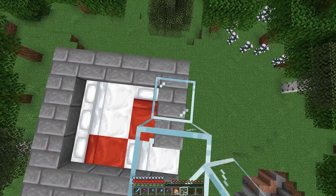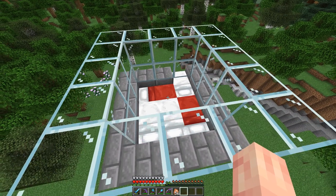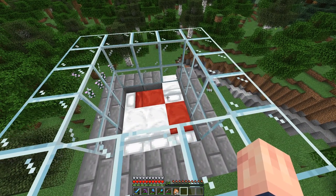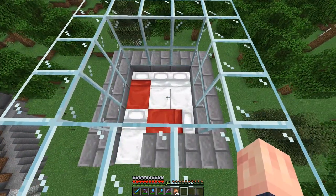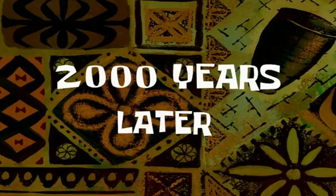After filling that layer, take your glass and do a two-high layer all along the entire square. Once completed, we need to get our villagers in here — five total, but you only need two. After you put two in, give them some carrots or bread and they'll breed on their own.